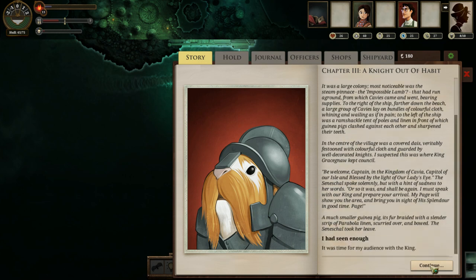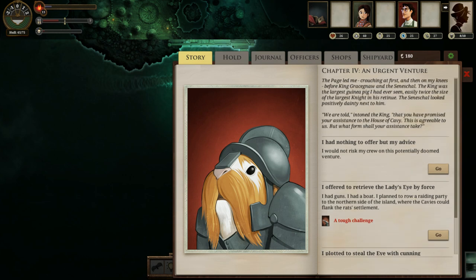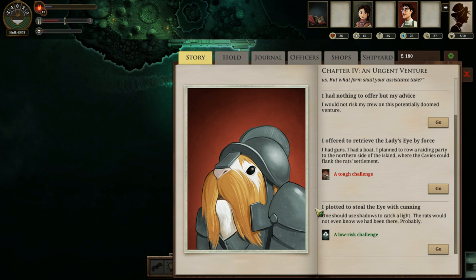It's time for the audience with the king. Retreating the lady's eye by force is an Iron quality of 40, but stealing the eye with cunning is a Veils quality challenge at 90%, because I have 60 Veils — so I'm actually in fairly good shape, and we'll definitely opt for the easier option. Taking as few risks as possible is one of the things that will really keep you alive in Sunless Sea.